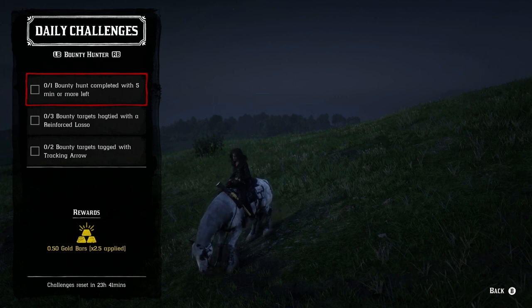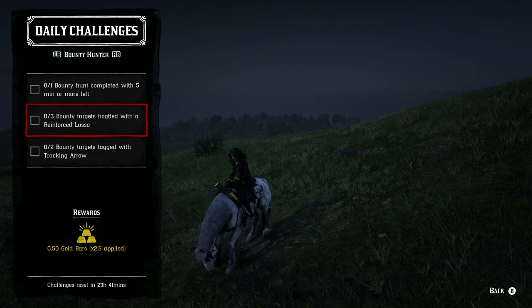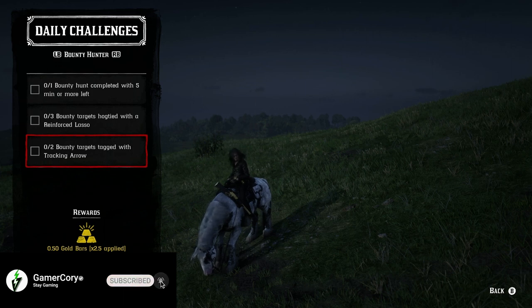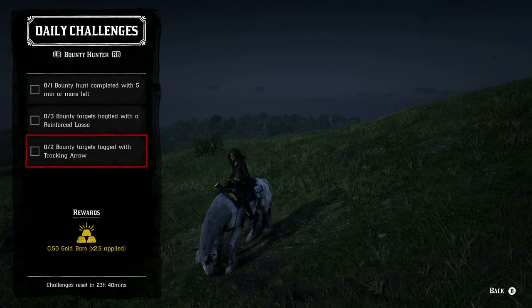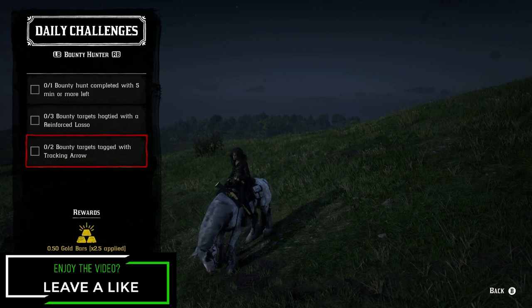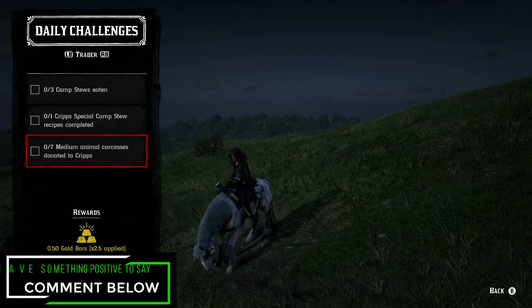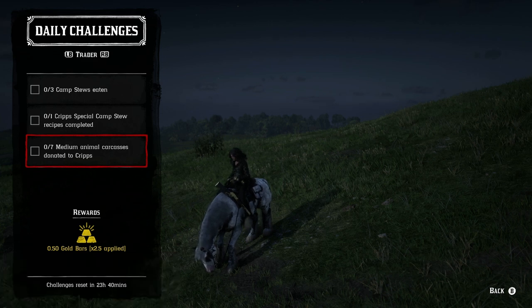For the Bounty Hunter roll: one bounty hunt completed with five minutes or more left — just do a bounty hunt as fast as you possibly can. Three bounty targets hogtied with the reinforced lasso — if you're a bounty hunter you should have that already. And two bounty targets tagged with tracking arrows: if you don't have the pamphlet and don't have money, save your money for something else. It's not worth spending over $500 on a pamphlet to get up to 0.5 gold maybe once or twice a week. Also, as of right now, a lot of the bounty hunter roll daily challenges aren't working, so save your money and buy it later when they actually fix that roll.